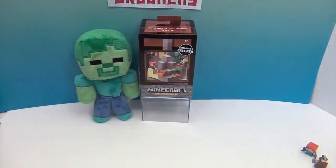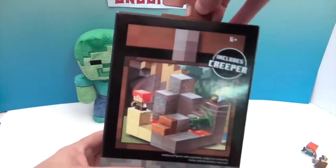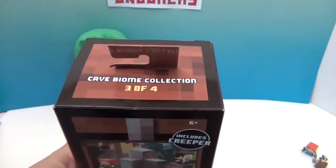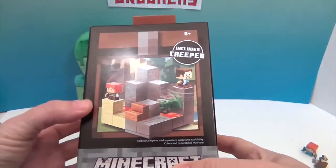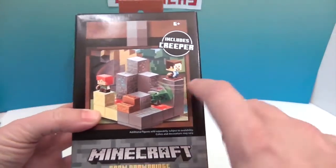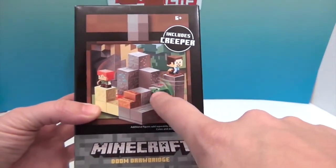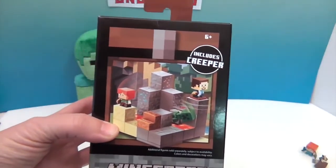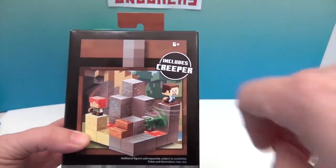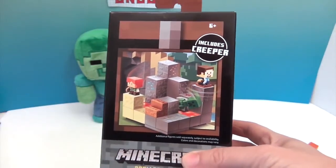We also found this new little playset. It is called the Cave Biome Collection. This is number three of four, and this one is the Doom Drawbridge. I think it's a little playset where you can push a lever or something on the drawbridge and make the creeper fall in the lava. This one includes a creeper, and it goes with the little minifigures that you see in the little blind boxes.